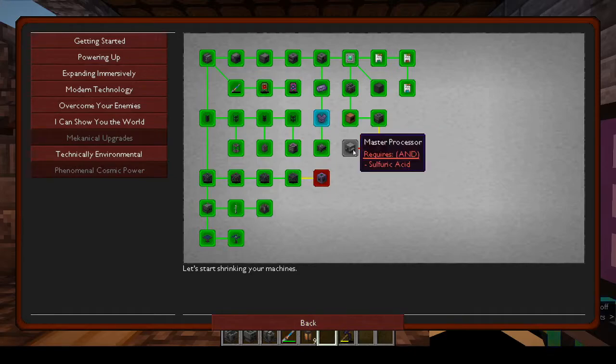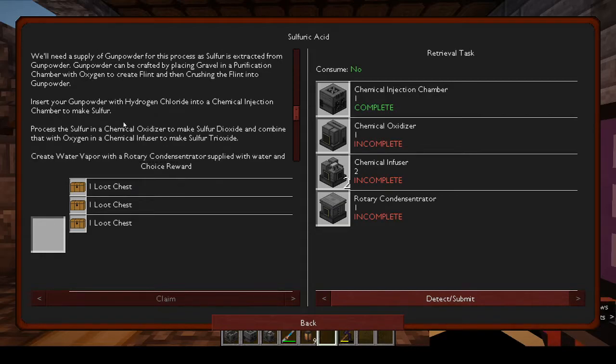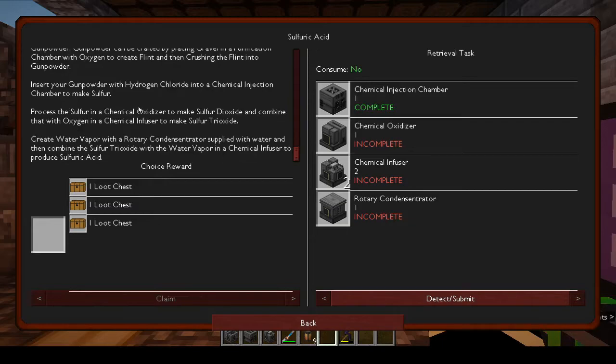Maybe the loot table is adapting to how far along you are in the pack. After that is sulfuric acid - moving up from four ingots to five ingots per ore is a rather involved process that starts with sulfuric acid production. You'll need gunpowder - sulfur is extracted from it. Gunpowder is made by placing gravel in a purification chamber with oxygen to create flint, then crushing the flint.